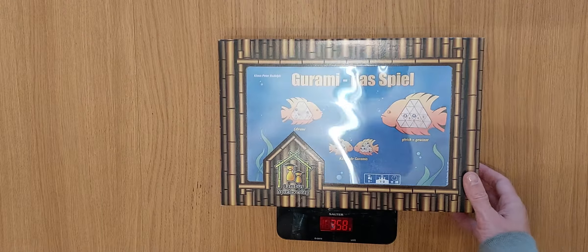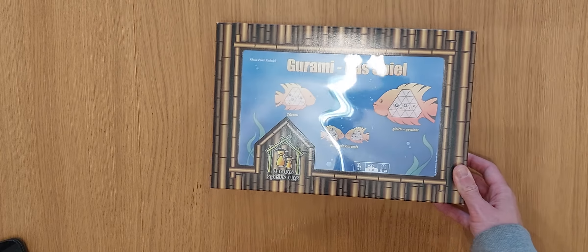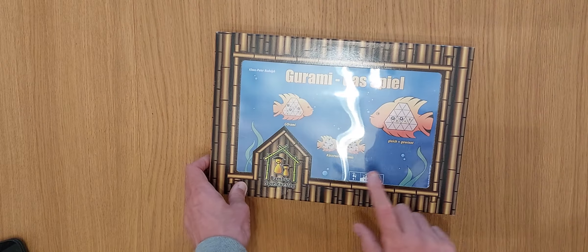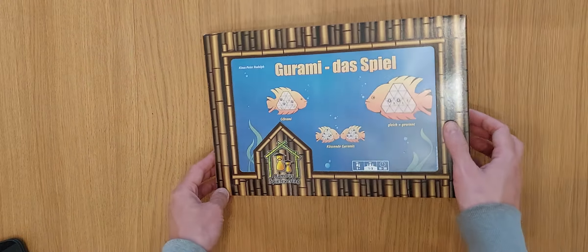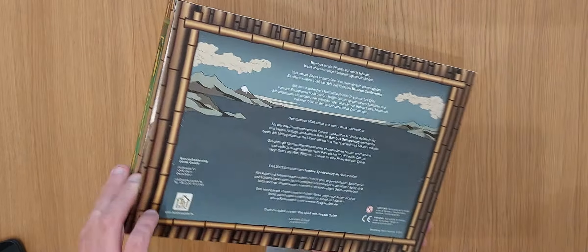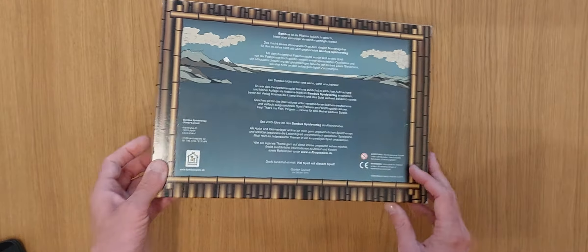Hey boardies! Welcome to Amazgames, my name is Simon and today I'm going to tell you all about the game Goorani Dash Spiel. It's a one to three player game, aged nine plus, and takes 10 to 30 minutes by Brambus Spielverlag, which I got over in Germany. As you can see it's in German, so not in English.